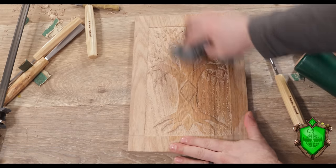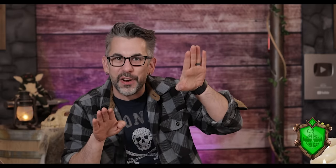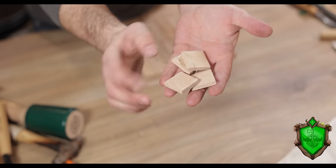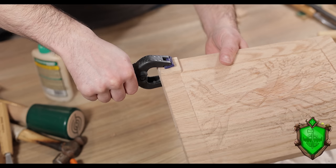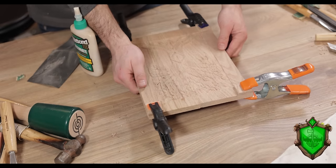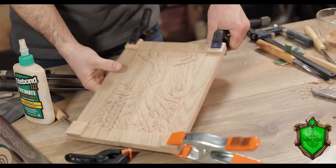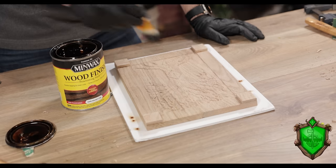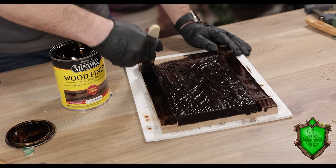I want to get to staining this thing, but I wanted to add one detail first. I thought it would be cool if the very corners of the book were raised a little bit. So I cut these one inch by one inch squares from some quarter inch oak I had laying around. To stick these on, I applied glue to the back of them, positioned them in place right on those corners, and clamped them in. This leaves us with a cool little raised area and an extra bit of detail to use. For a stain, I'm just using dark walnut from Minwax, making sure I'm covering the whole thing evenly and getting the stain into all the little nooks and crannies.